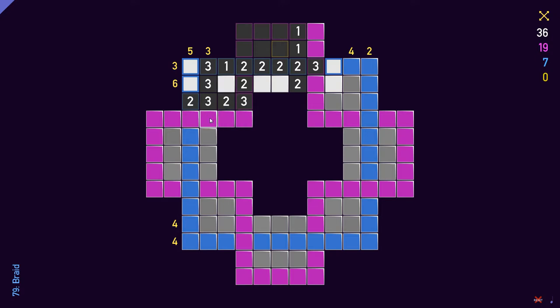Here we need one mine according to this clue — one, two, three — so this is complete and we can do this. And the one mine here will also complete this clue. So we can do this. For the three here, we have one mine here and one mine here, so the third mine has to be here. And we can reveal these two tiles. And since we can only have two mines here for the three, we need one, two, three mines like this.